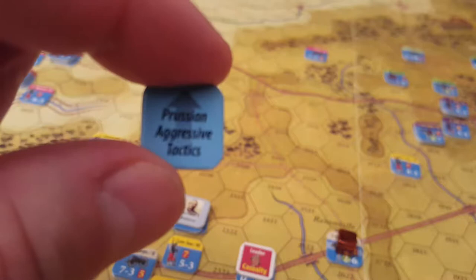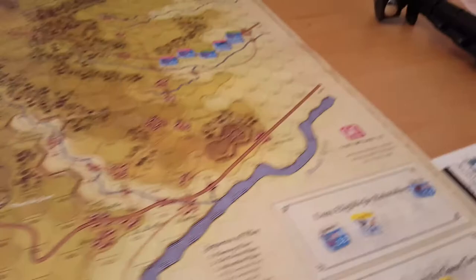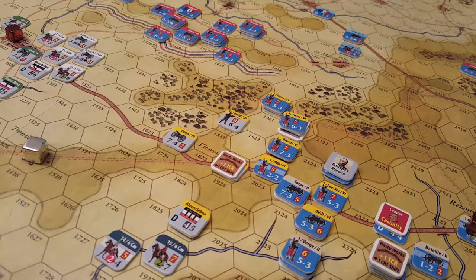Now we get what we were waiting for — the Russian Aggressiveness tactics chit for the French. The command track for Russian aggressiveness is completely covered, which gives us a one-to-nine roll to avoid its effects. We roll an eight, just good enough, so the tactics don't happen.